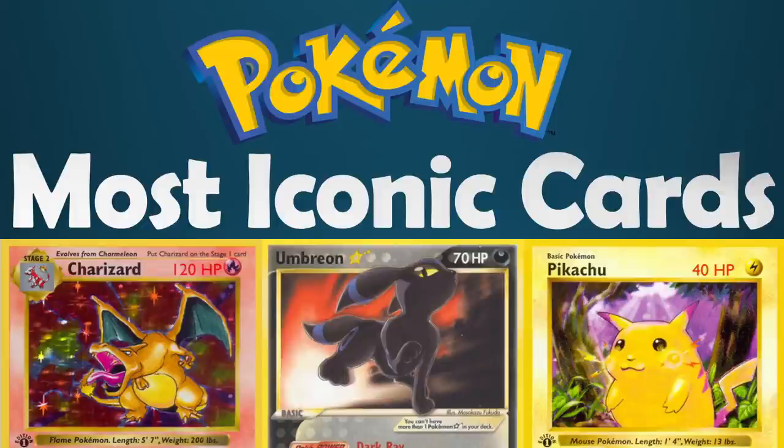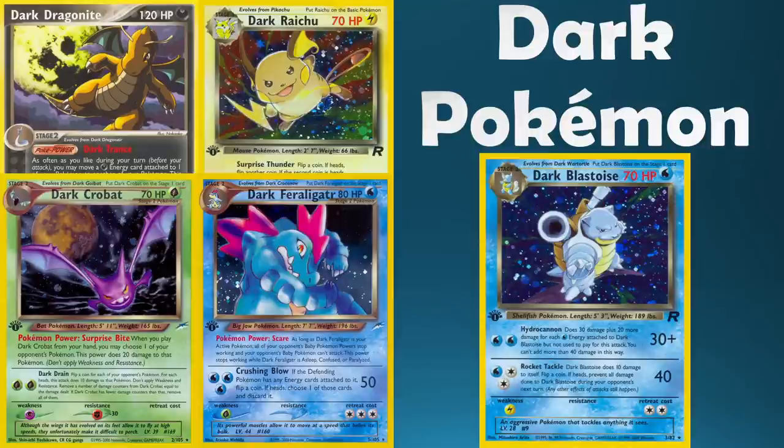For today's video, me and Jack have been inspired by the upcoming 25th anniversary set, as they have announced they are going to be adding 25 of the most iconic Pokemon cards of all time into a set with very close reprints. So far announced, we know we're getting a base set Charizard, an Umbreon Gold Star and a Pikachu from base set. We wanted to go over the history of Pokemon and break down categories of nominees for what we think could be the most iconic in each.